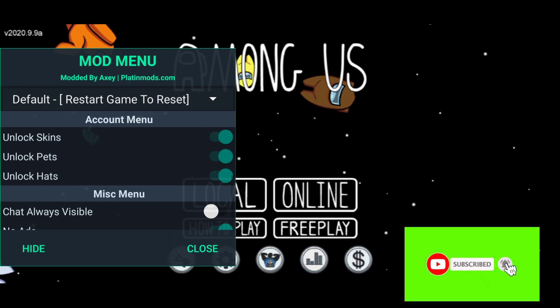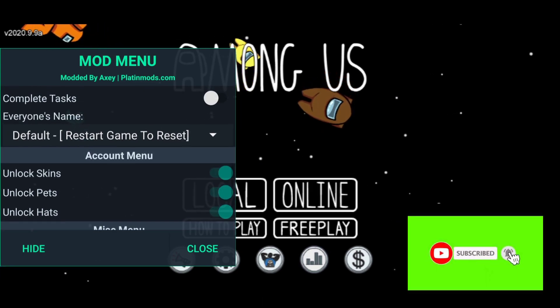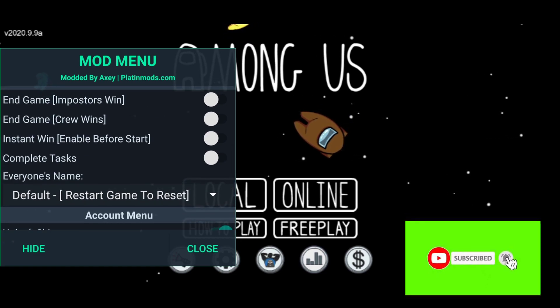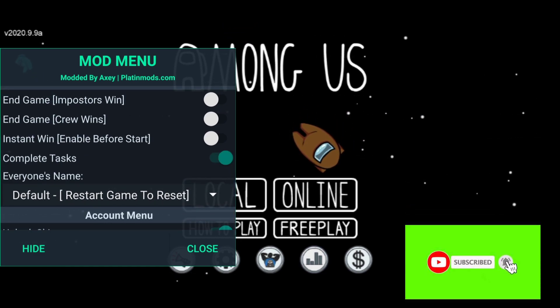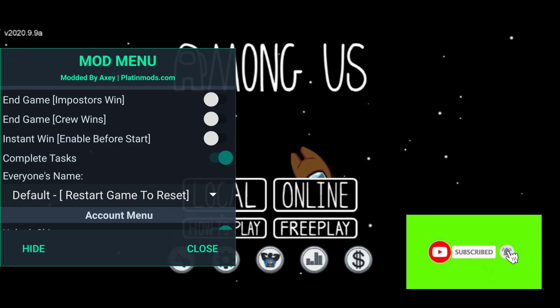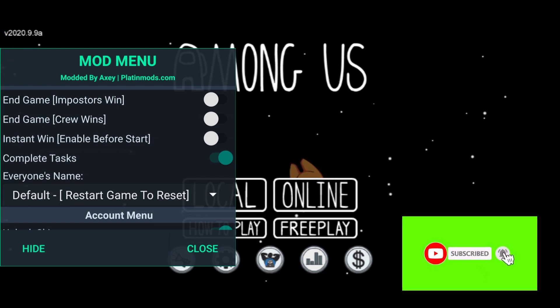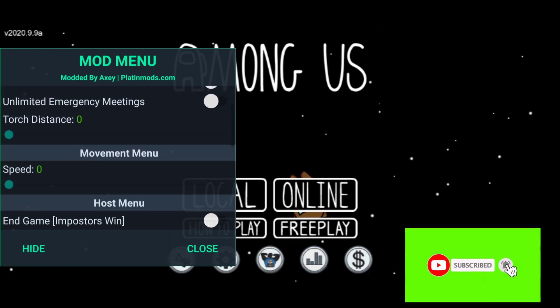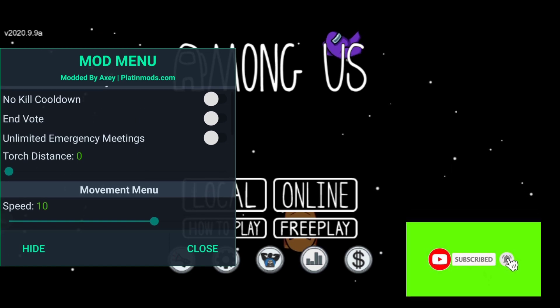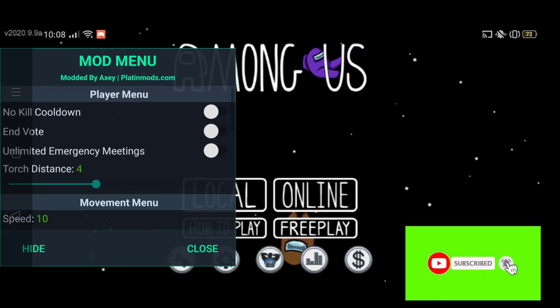Hello and welcome guys, this is our new tutorial on how to play Act mode in Among Us. As you can see in the more menu, you can make imposter win or crew win. You can also do complete tasks where your tasks will be already completed, you can use speed mode.